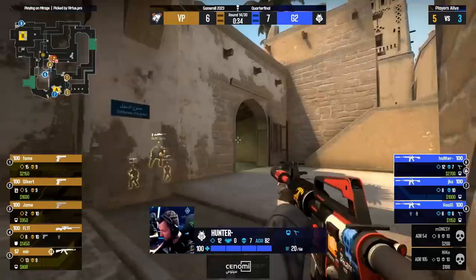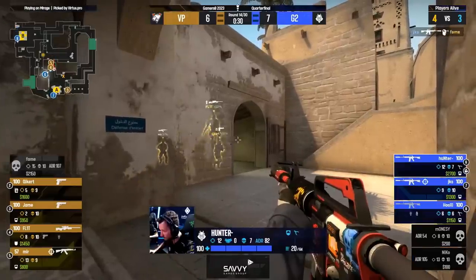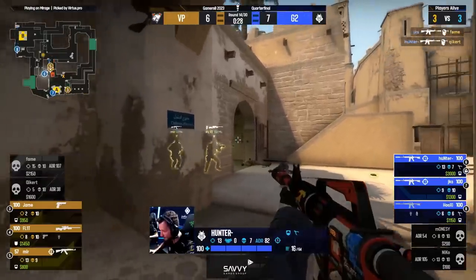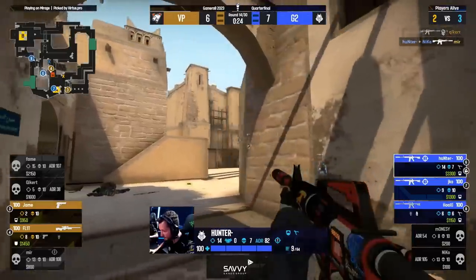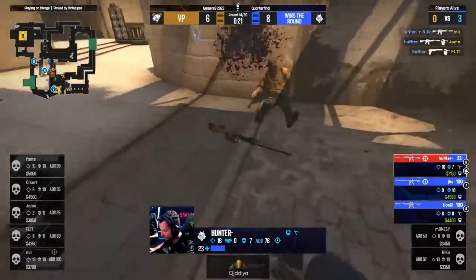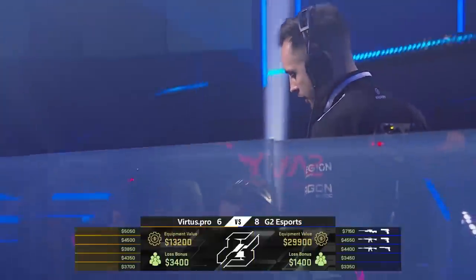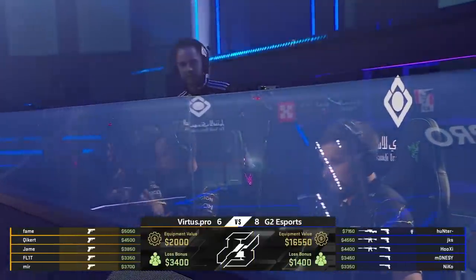That's one way to use the hero AK. Now an AWP's fallen into Flit's hands - might juggle it to Jayme eventually. JKS has got a lot to deal with - he has got Hunter's support, and Flit would need to find the trade. Barrel spotted, brilliant work from Hunter. But still Jayme next victim - more to be done, no bullets. Flit will run it down - Hunter's good on it, nails the headshot with a USP. G2 will leave with 8, but Mir gave everything he had.